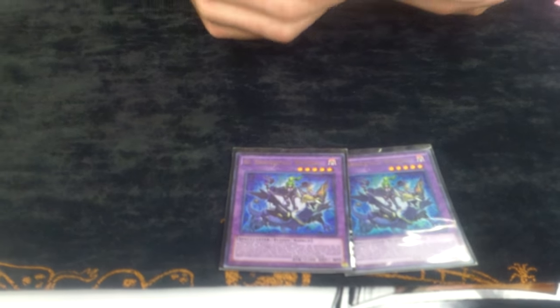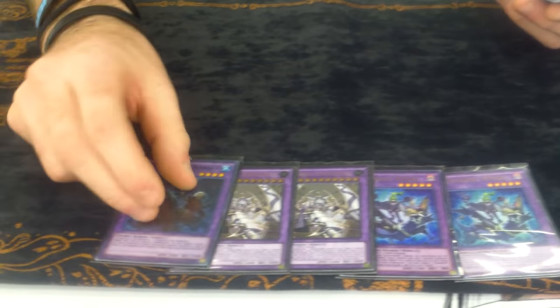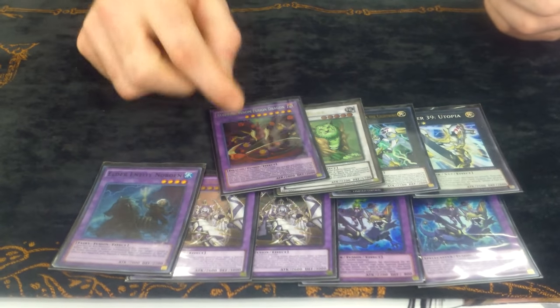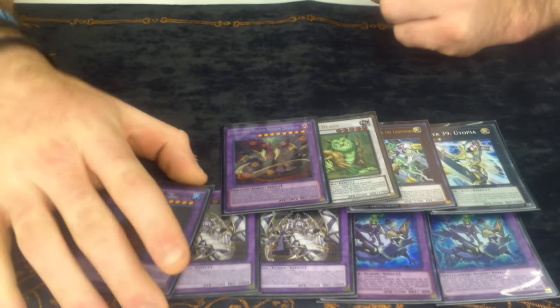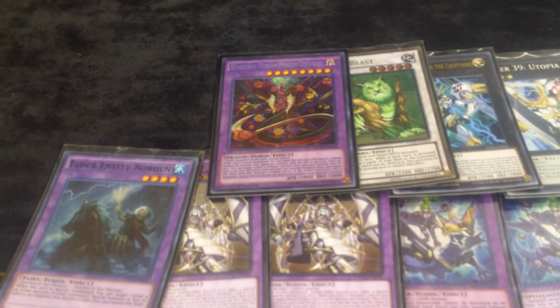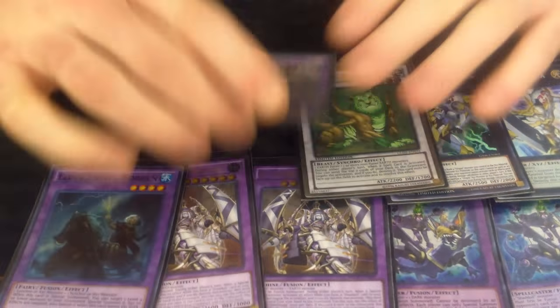Going into the Fusion extra deck monsters: double El Shaddoll Winda, double Shekinaga, one Norden, Utopia, and one Natbeast — and this is freaking MVP all day long guys. This card helps you just unbrick your hands. Like if you just have two monsters that are dark in your hand and you just want to have something out there that's going to mess everybody up.